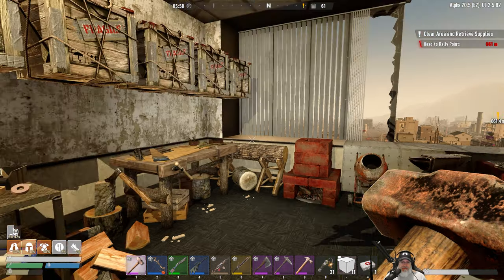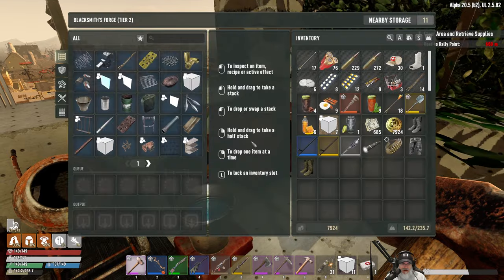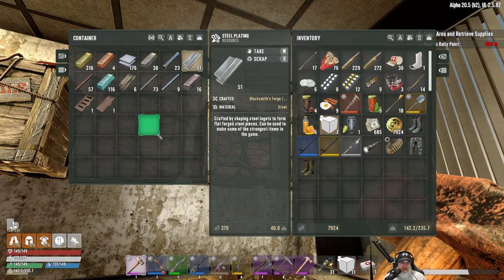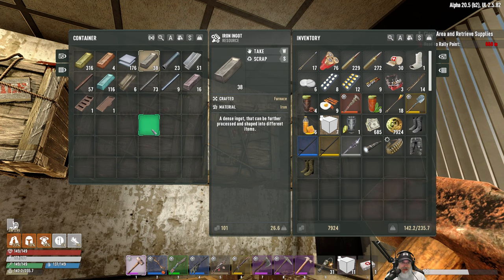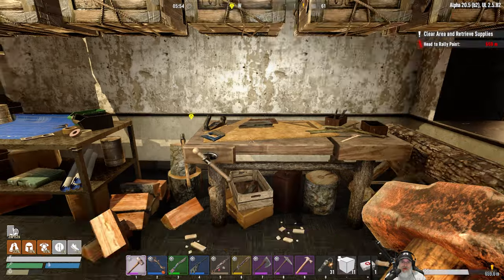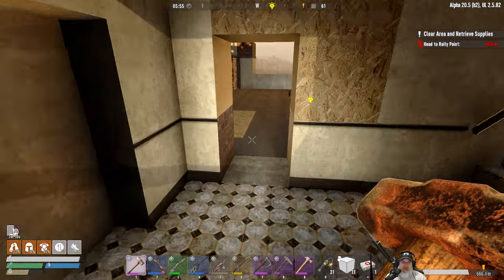We've been making concrete, iron, and steel but I've been using it too. Right now I've got 51 steel plating and six iron plating cooked up, and we still have 38 more iron ingots. I've been trying to get down to the mine at night. I wanted to show that to you guys in the last episode but forgot, so we'll do that this episode.